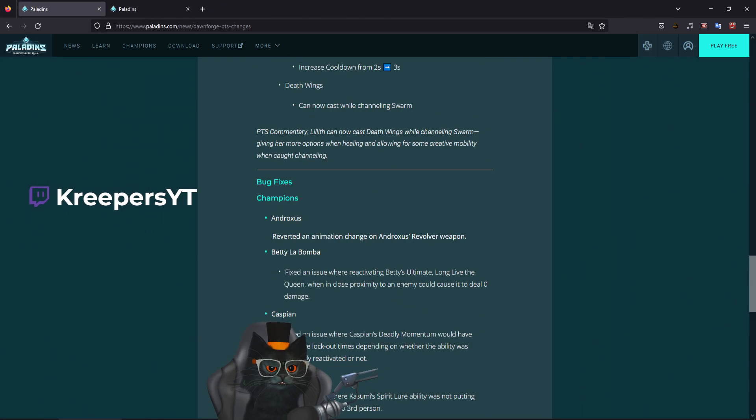For Caspian, it says: 'Fixed an issue where Caspian's Deadly Momentum would have separate lockout times depending on whether the ability was manually reactivated or not.' What they're talking about is that the ability can actually be re-triggered — you can double-click it. If you just wanted to take the ability to the end without clicking it again to make it blow up faster, it would have a different lockout time.